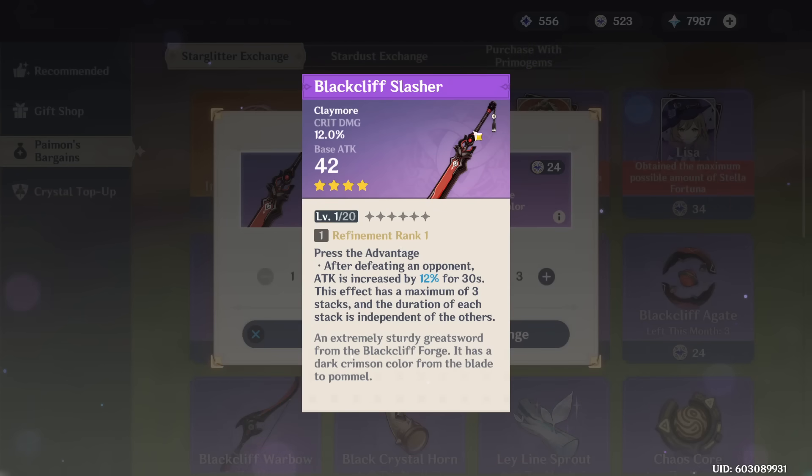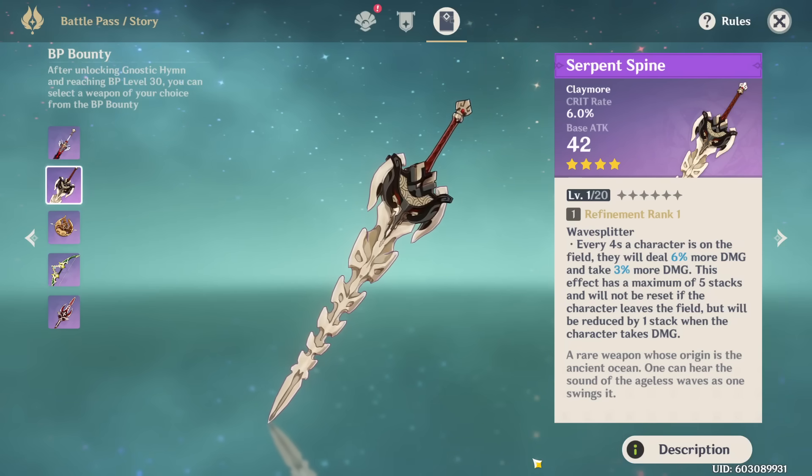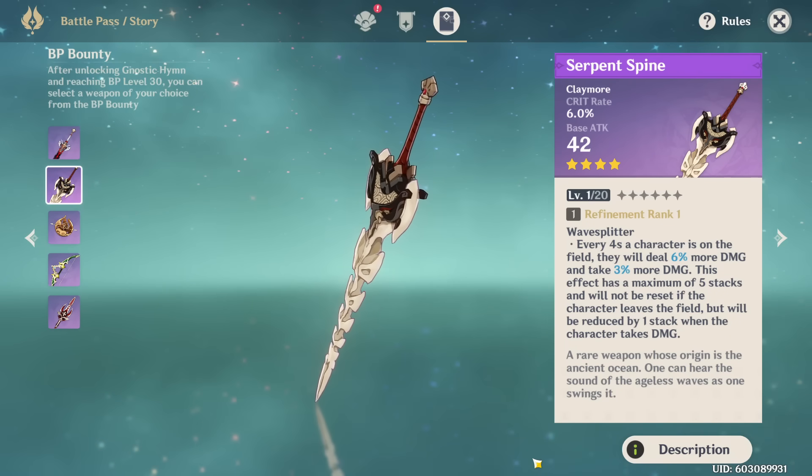Moving to Razor's best weapons: the Blackcliff Slasher is better than Prototype Archaic generally speaking because it gives you crit damage and if you can proc the effect, it's very good. The effect varies based on the Abyss — for the current abyss it's actually pretty easy to stack the Blackcliff effect, making it very good. However it does cost Starglitter so if you're free-to-play and don't have a lot, it might not be worth spending for a small upgrade.